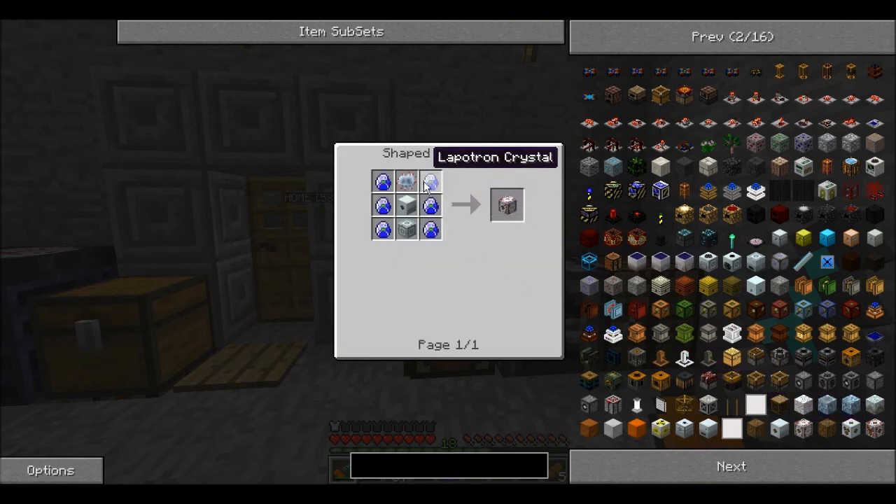So you can see we're going to need six Lapitron crystals. We got everything in the middle here. Now we have to make the Lapitron crystals. We're first going to need some energy crystals. If we need six, then we're going to need six energy crystals — that's pretty simple. We're also going to need some lappies and some electronic circuits.